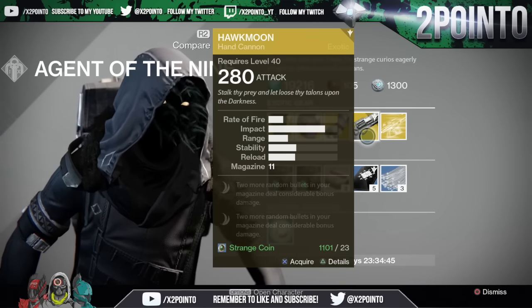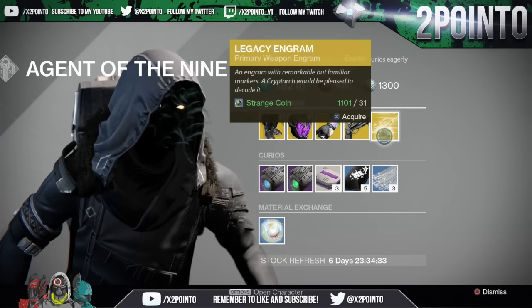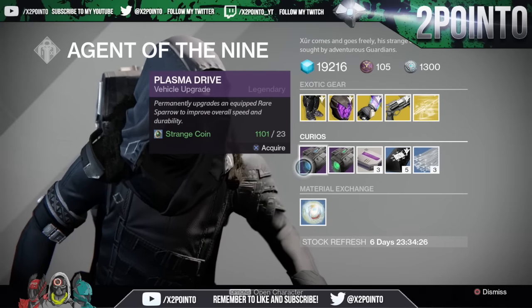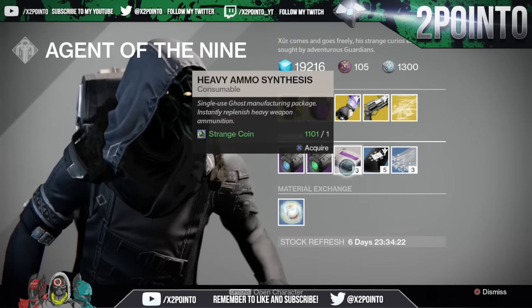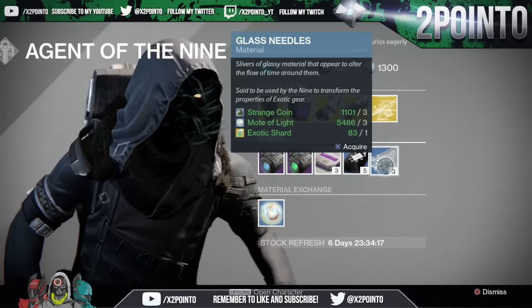Xur also has the Legacy Engram this week, which is a Primary Weapon engram at 31 Strange Coins — but bear in mind it will grant you a Year One version of an exotic. Vehicle upgrades this week are Plasma Drive and Emerald Coil. Consumables include three Heavy Ammo Synths for one Strange Coin, five Three of Coins for seven Strange Coins, and three Gas Needles for three Strange Coins.